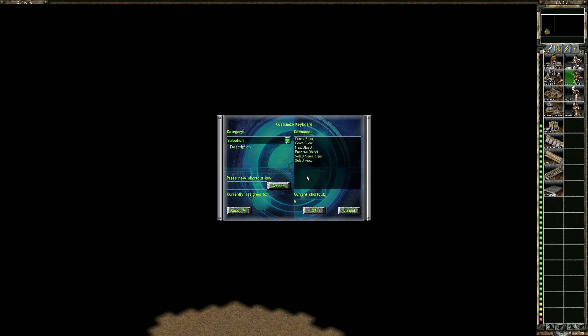Select All the Same Type is another cool one. For everybody, just go through the list and see which keys you could use or want to use, then set something comfortable and you're good to go.